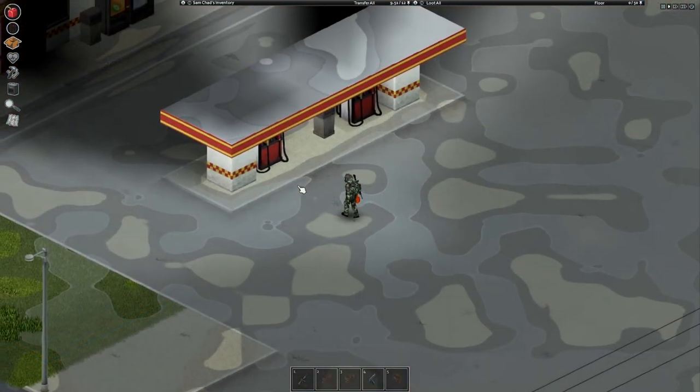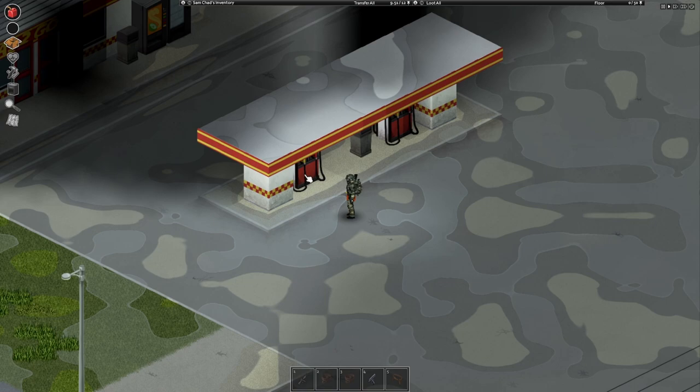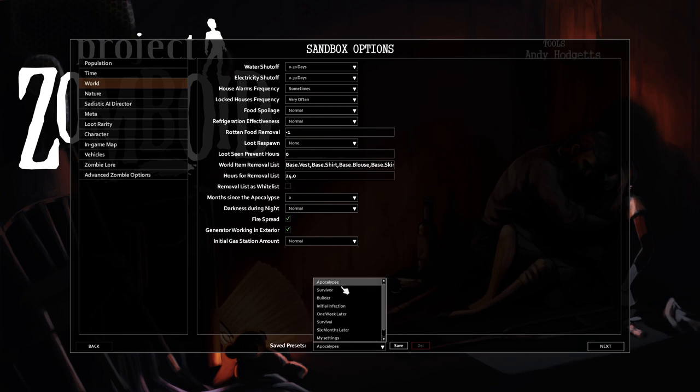First thing: you cannot get gas if the power goes out. Power and water go out depending on your sandbox settings. Most premade presets have water and electricity set to randomly shut down from 0 to 30 days.